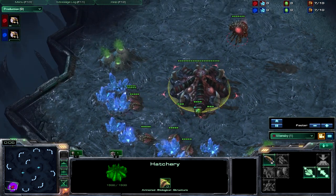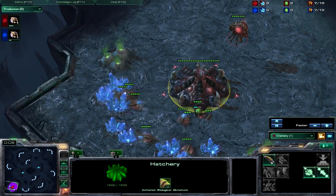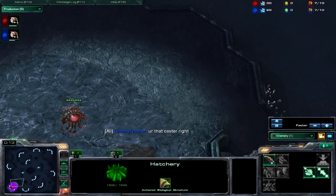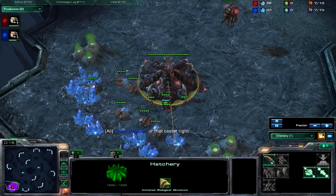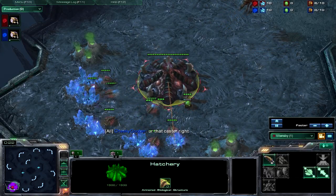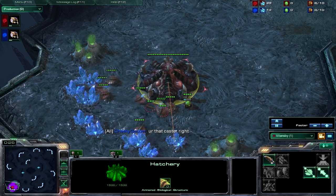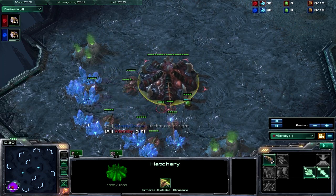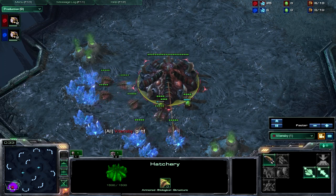Hey guys, it's Vintonsby the StarCraft 2 dude, back with another strategy commentary. Today we're going to be looking at the swarm of upgraded speed zergling strategy that I've been using lately on ladder. This is good against the standard seven to eight minute roach speed zergling timing attacks or all-in variants.